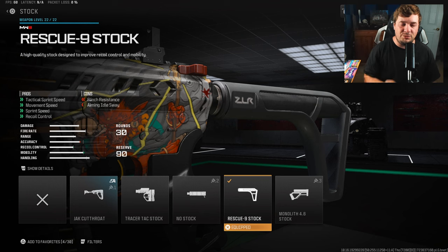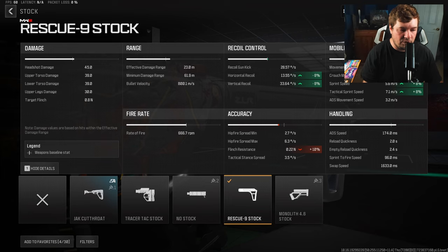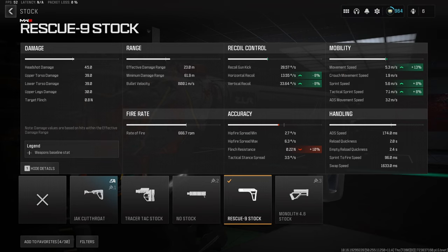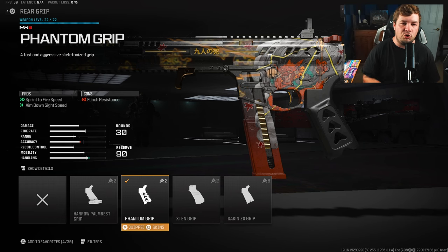For your first attachment, it's going to be the Rescue Nine stock. We still want that mobility increase, but even better we're also gaining recoil control with this attachment - eight percent to horizontal and vertical recoil. There's also eight percent to both sprint and tactical sprint speed, and thirteen percent to movement, meaning you get to be super aggressive with this thing.